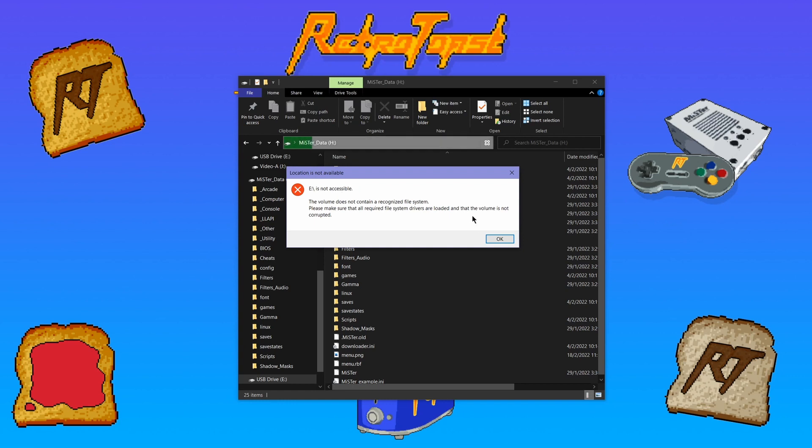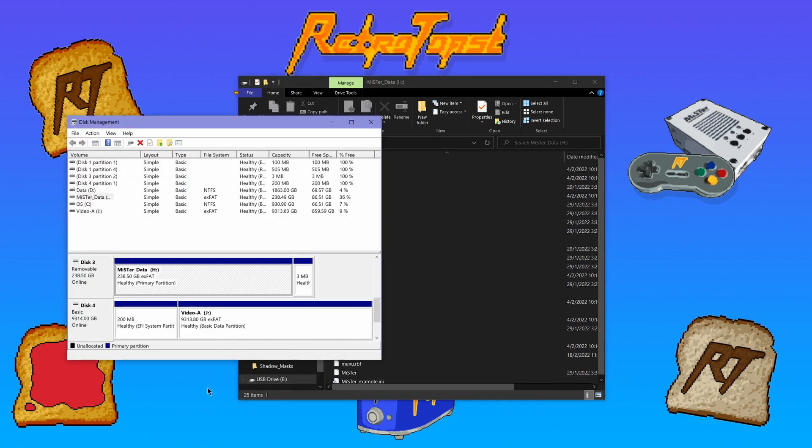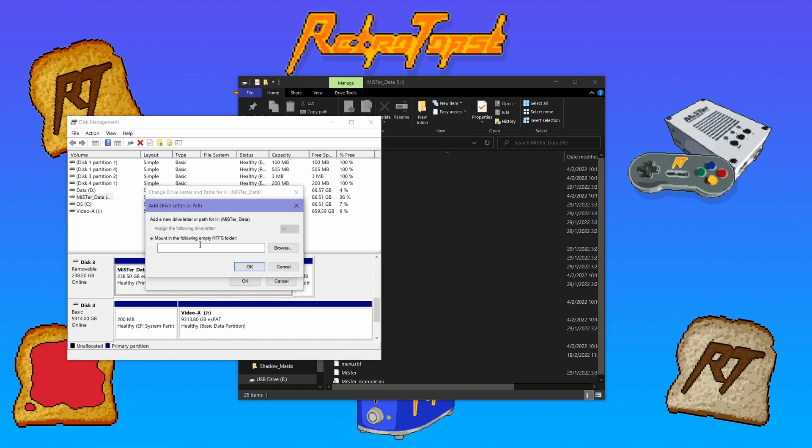You can fix that quite easily by using the Disk Management tool. Go and find the one partition which has no letter assigned to it. Then right-click it and choose the change drive letter option. Then click the add button, choose a drive letter, and click OK.